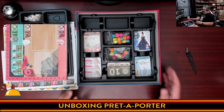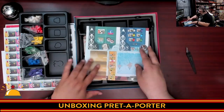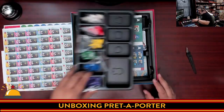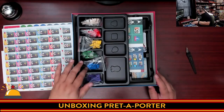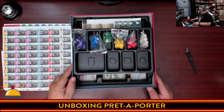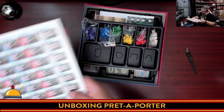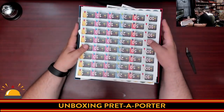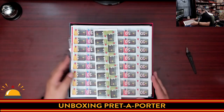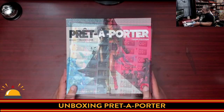So that's it — that's everything you get in Pret-à-Porter from Portal Games. This was in here somehow, and then this on top. There are even notches — like that — and it's held nice and tight, actually. Then cardboard on top. Now this is going to bow out because once this is punched, it's all going to fit in the box. Right now it does not, but that's fine because we're going to punch all this out before we play the game, and then it's going to fit nice on my shelf. It feels like it's going to be nice and snug.